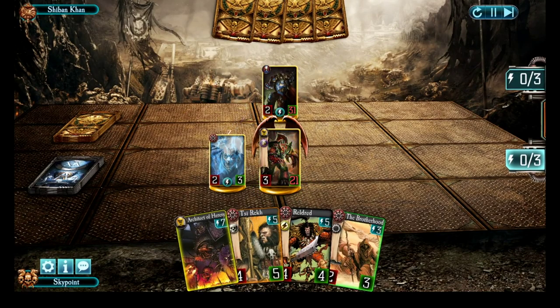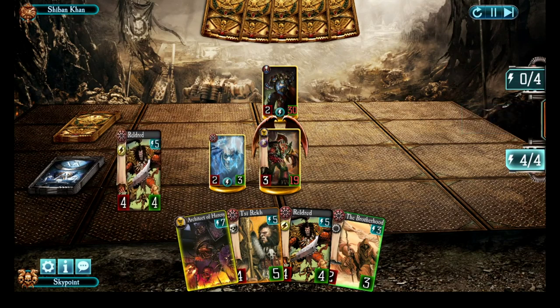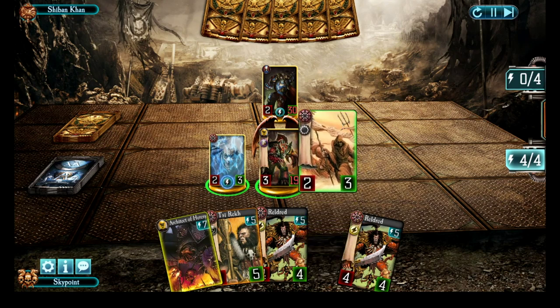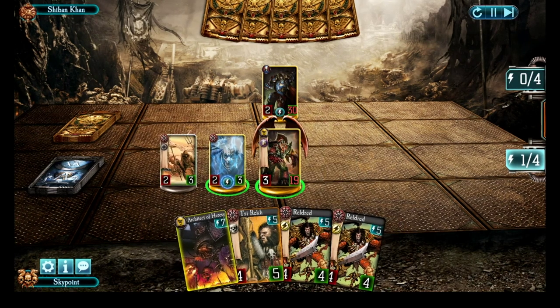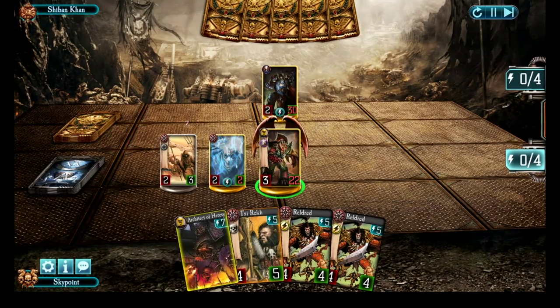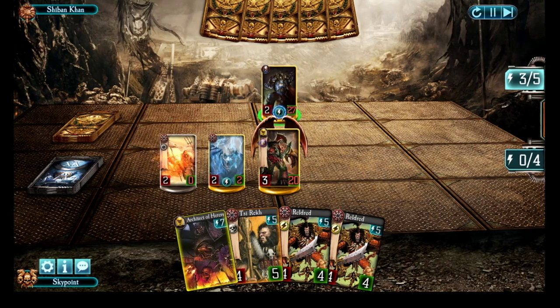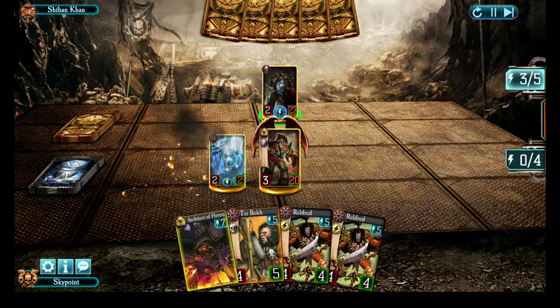That heals me back for two, so I'm currently 10 points of health behind Conrad. He takes a turn to lower my attack down to one and hit me, which puts me 11 points of health behind him. As we now enter my four energy turn, I can drop the Brotherhood as well as trigger Ekratres's ability to heal me and then attack. We are seven points of health behind Conrad now, so we're catching up. Seek and Destroy kills the Brotherhood.